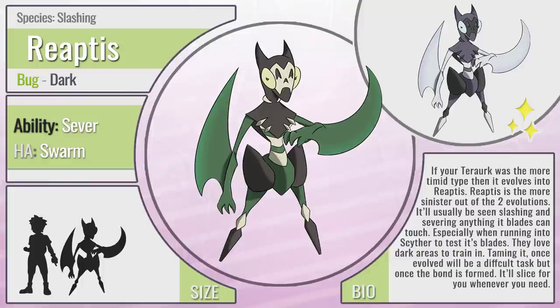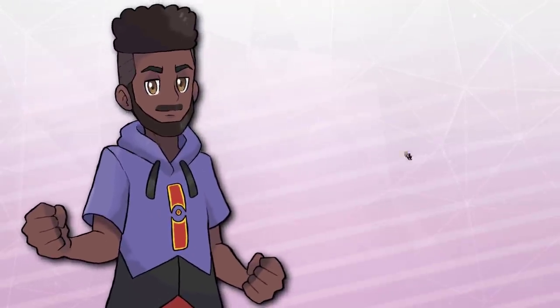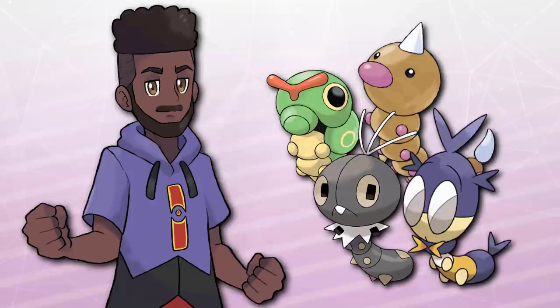If your Terra Urk was more of the timid type, it evolves into Reapdis. Reapdis is the more sinister of the two evolutions — it's usually seen slashing and severing anything it lands its blades on, especially running into Scyther to test its blade strength. They love to train in dark areas, and taming it is going to be pretty difficult, but once you do, it will slice and sever anything you need done. The name is based off Reaper — a pretty dark element — and of course Mantis. Reapdis is one of my favorite Pokemon; I love this entire line. The bone-type face structure looks awesome because it seems like this Pokemon has two different faces. So let me know in the comments which form you're liking more. Now I couldn't leave the region without a traditional bug Pokemon, but I had a hard time deciding on what kind of little bugs to turn into epic Pokemon — we've already had butterflies, bees, and moths, so what could I do?